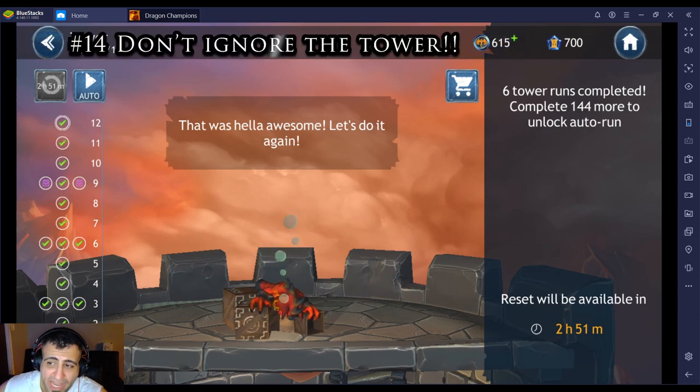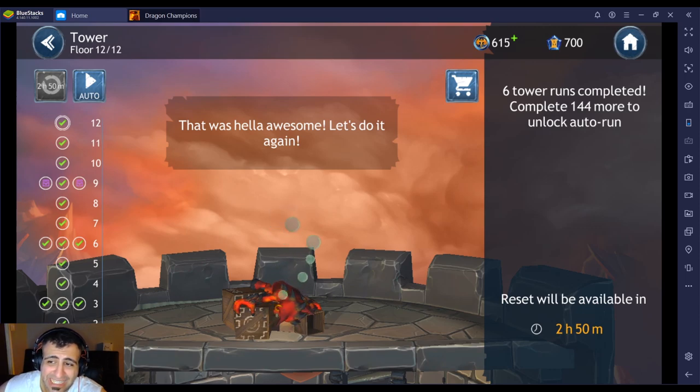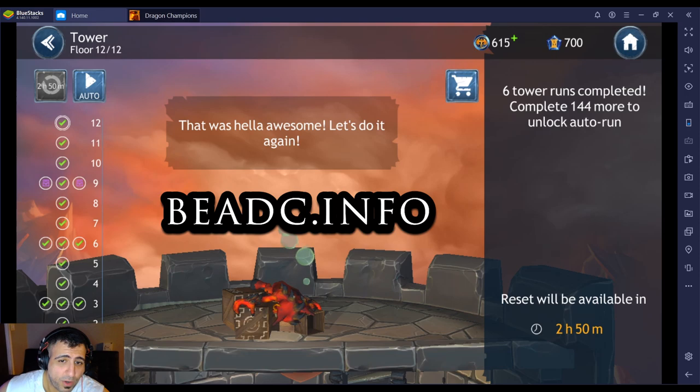Number fourteen: don't ignore the tower. Although it can be a challenge, it offers great rewards and lets you test hero combinations. Try to reach player level 35 as soon as possible to unlock it. You can check out my tower guide video for more details on rewards and strategies.